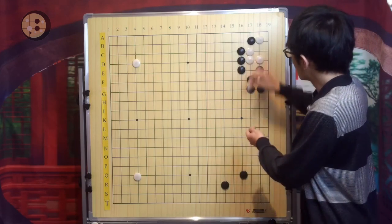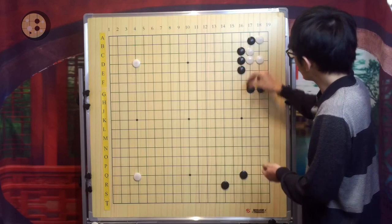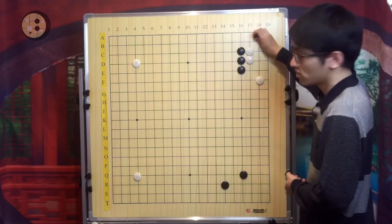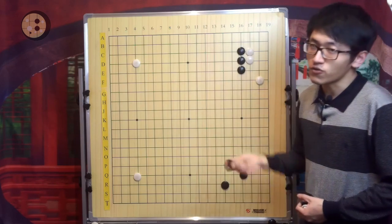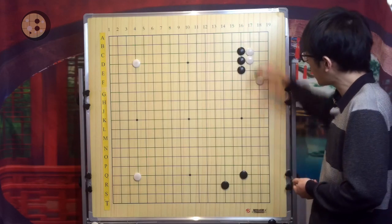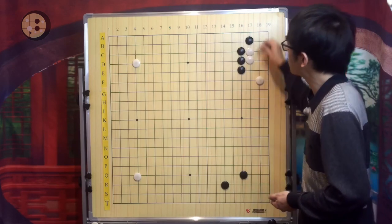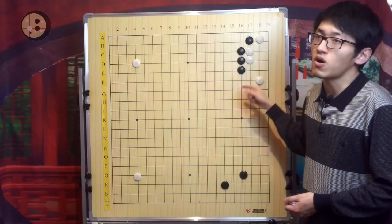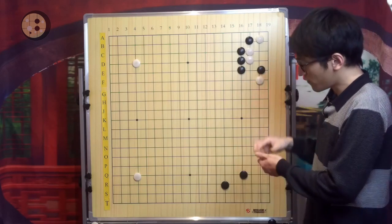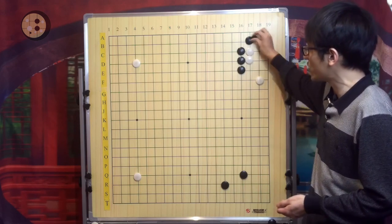Remember, we are trying to block on this way. If White plays this, unless you tenuki — if you tenuki, things will be easier — but if you choose the follow-up, it's White's choice to either play simply or complicatedly. Unless you are very confident about all the follow-ups, you should not choose this variation.